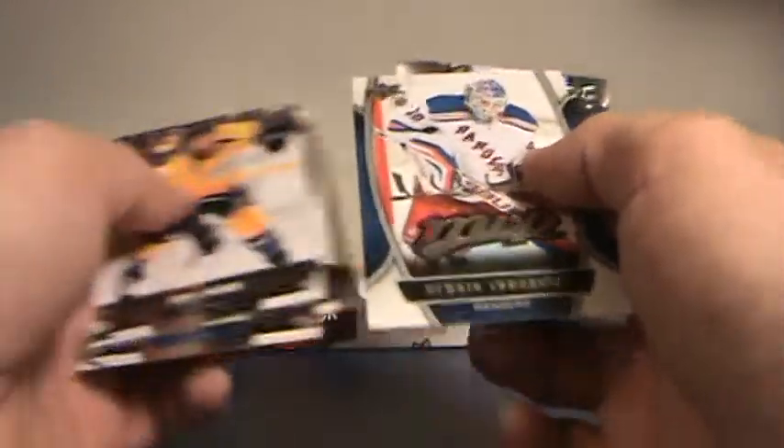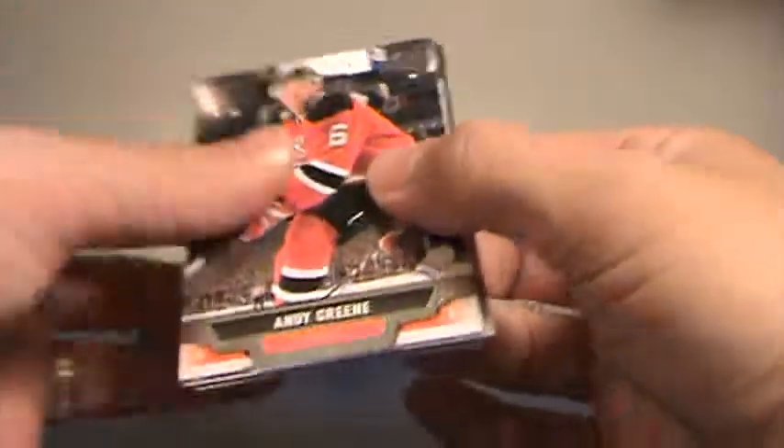We'll probably finish with a base pack here. Lundqvist MVP for the Rangers. Out of 24 packs I think we pulled nine young guns. That's awesome. Nine young guns, plus we'll have six in here and one jersey — hopefully an exclusive or a high gloss or something else.